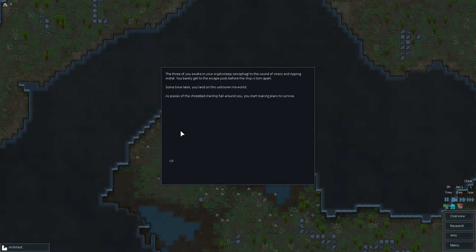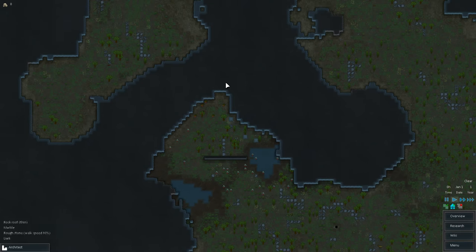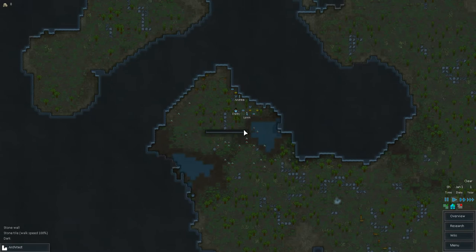The three of you awake in your cryptosleep sarcophagi to the sound of sirens and ripping metal. You barely get to the escape pods before the ship is torn apart. Sometime later, you land on this unknown rim world. As pieces of the shredded starship fall around you, you start making plans to survive. So we landed — this is actually not a bad starting area. This is pretty sweet, actually.